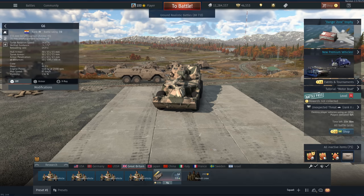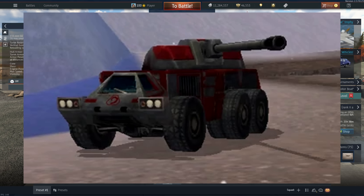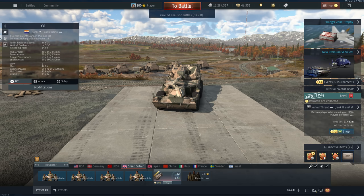When I first saw this thing on the dev server, I thought this is straight out of Command & Conquer. And as it turns out, that's actually true. There is a vehicle in Command & Conquer that's based on the G6 Rhino. Granted, it's from a game I never played, but I still think it's pretty funny.